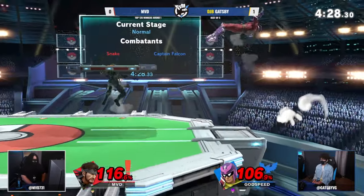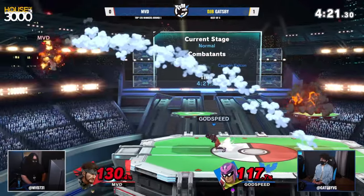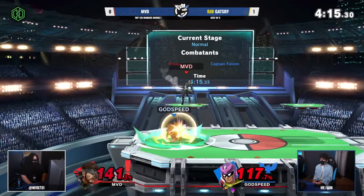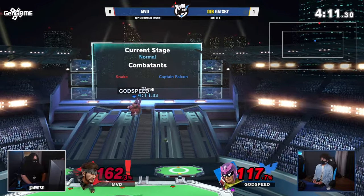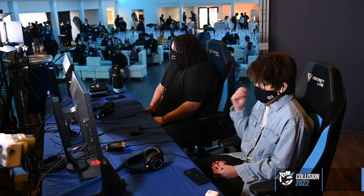MVD going to fall with the back air here. This is important — watch that C4, it's going to explode. Oh my God, every production is scared! The close call on the air dodge. I actually feel like the down air would have covered all of that. MVD covering his own roll with the grenade too, a little unfortunate. Gatsby looking for a hit right now. C4 has some good coverage, looking for the gentleman — but the mayor is going to take it. Gatsby going up 2-0.